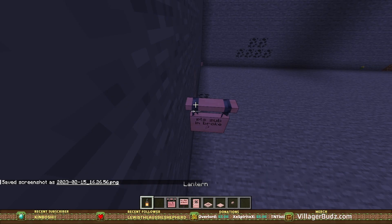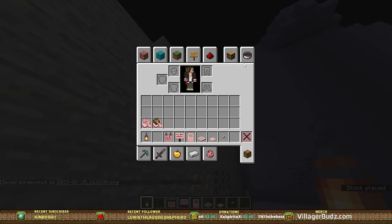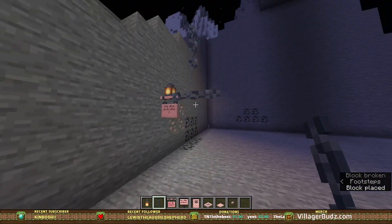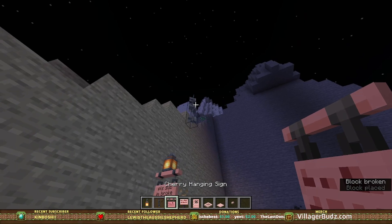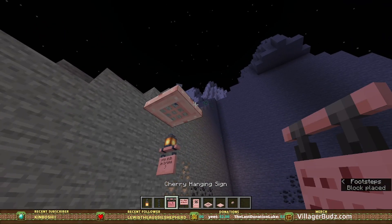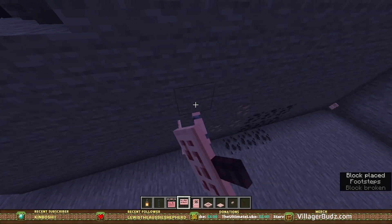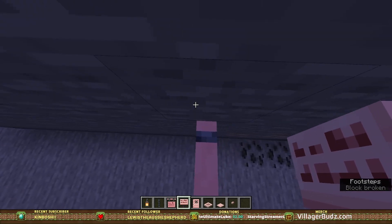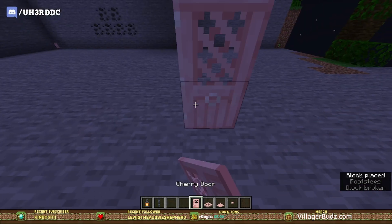I'm broke. Can I put a lantern on top? What if I do a chain — can I put this on it? I can't — that's so stupid. What about a trap door? Can I put one on there? No. And you can step on this? Oh! New parkour. We looked at the door a little bit.